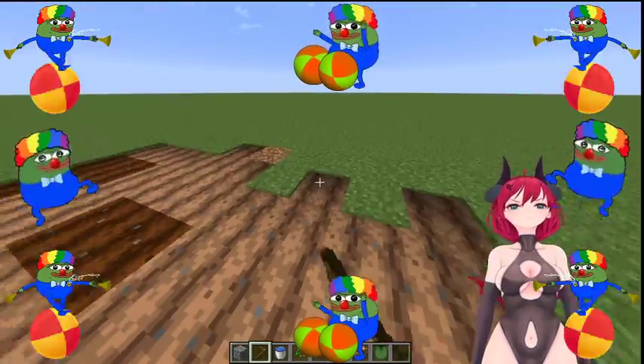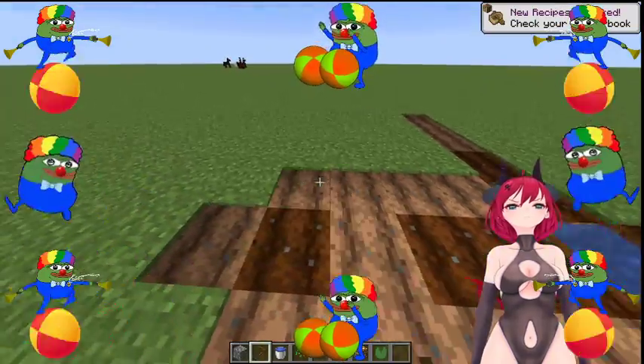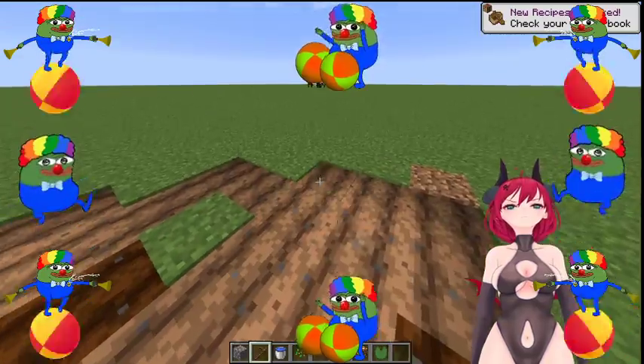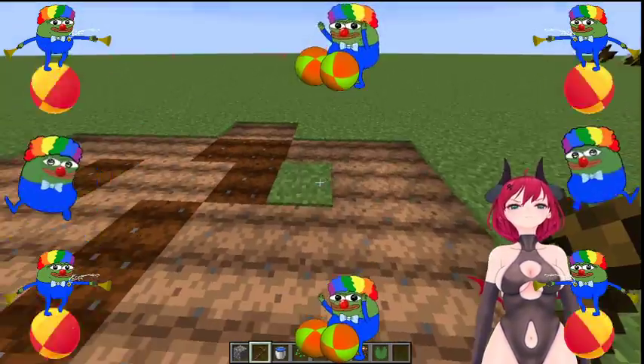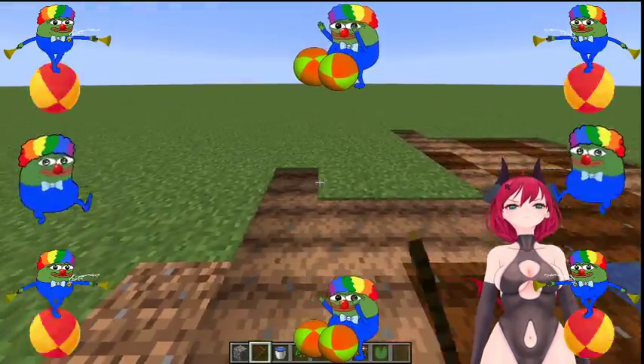It's four blocks so you just keep doing this over and over until you get something like this. You should get a farm — a nice beautiful square plot of land. Now here comes the best part.